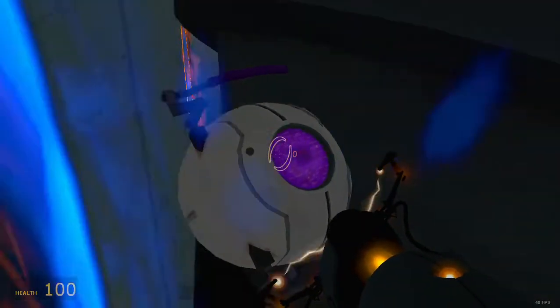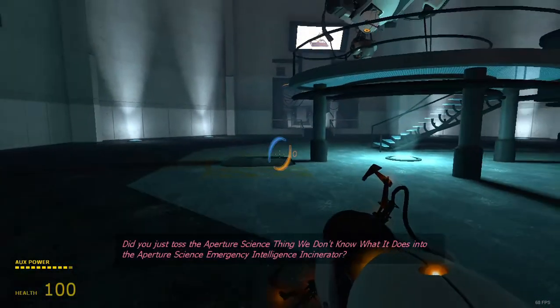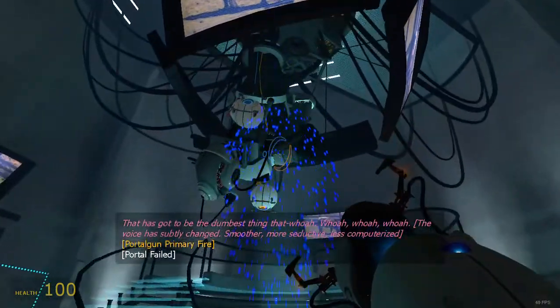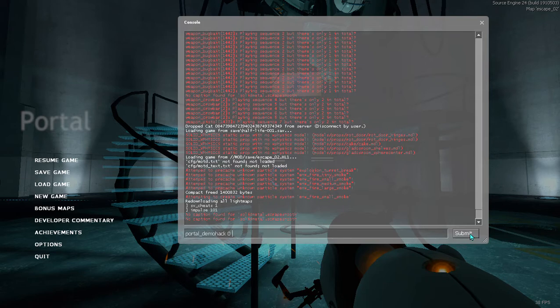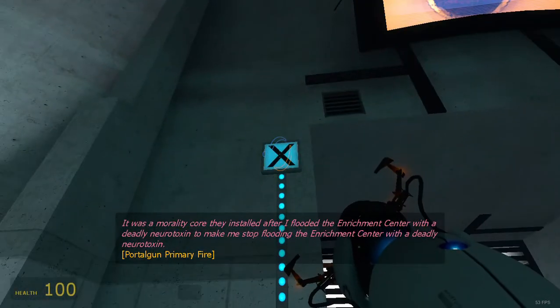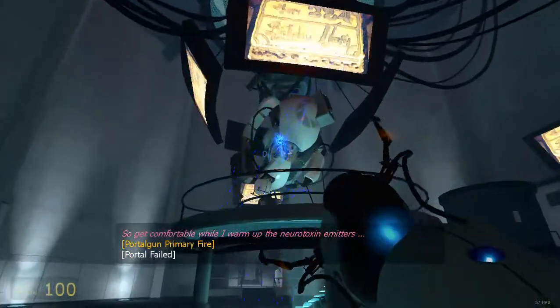Oh, it's in there — I did it! Oh my God, did you just set that Aperture Science thing we don't know what it does into an Aperture Science Emergency Intelligence Incinerator? That has got to be the dumbest thing that... I figured out what that thing you just incinerated did. It was a morality core they installed after I flooded the enrichment center with a deadly neurotoxin, to make me stop flooding the enrichment center with a deadly neurotoxin. So get comfortable while I warm up the neurotoxin emitters.